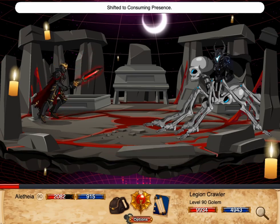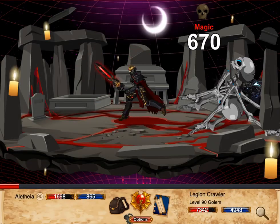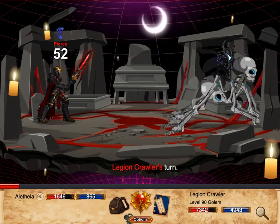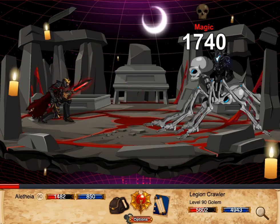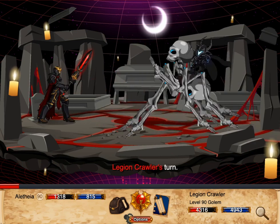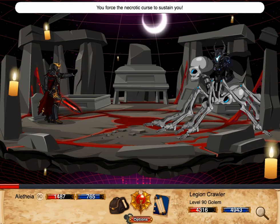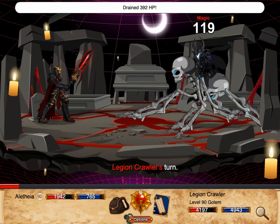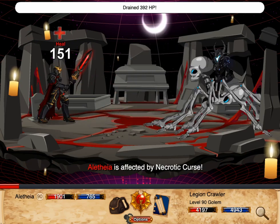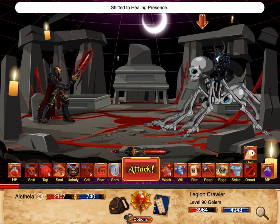The second mechanic is its Presence passive, which has two modes. In Consuming Presence, you lose 5% of your HP per turn, but all your skills get an additional base damage bonus and crit, basically doubling your damage output. In Healing Presence, you instead recover 3% of your HP per turn. You can swap between the two types of Presence by clicking the widget above the attack button.